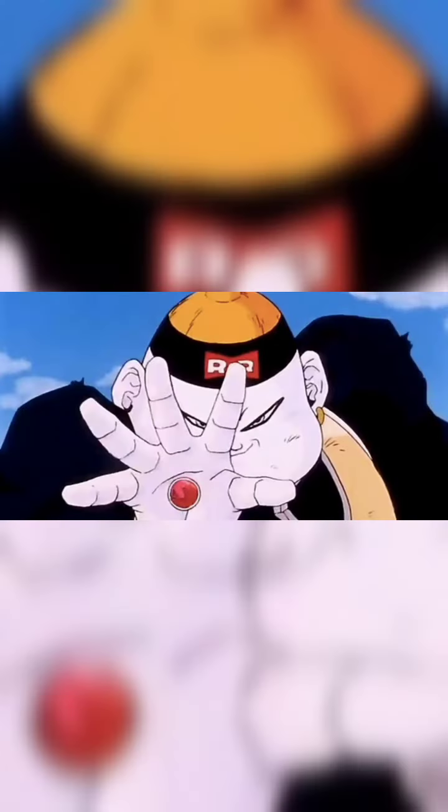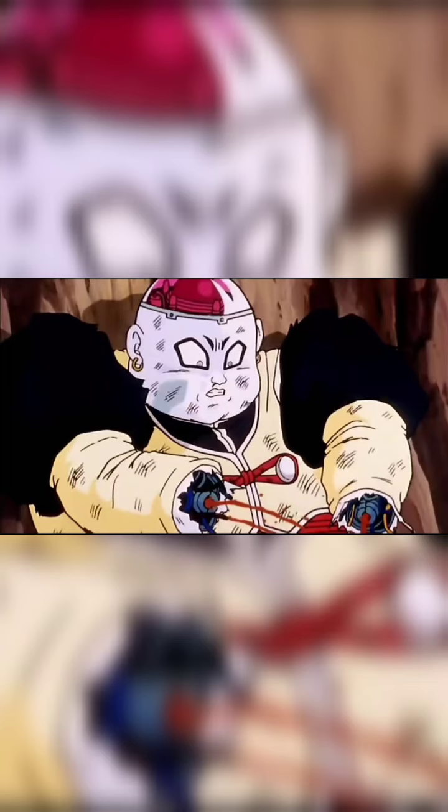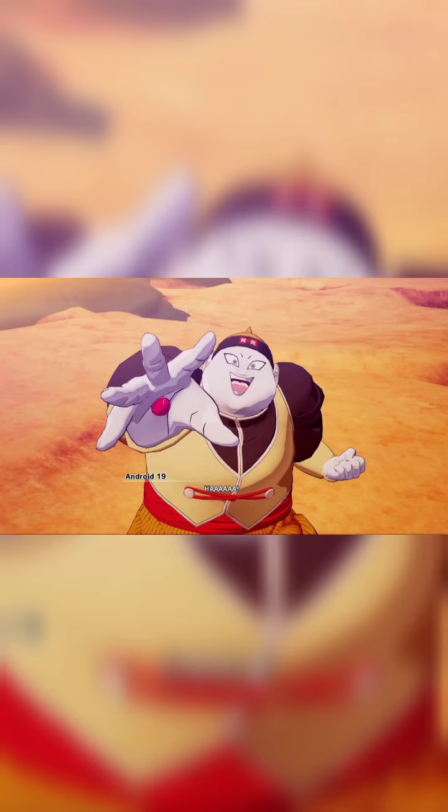In the Dragon Ball Z series, Android 19 is introduced during the Android saga. He and Android 20, Dr. Gero, are sent to kill Goku, but they are eventually defeated by Goku and his friends.